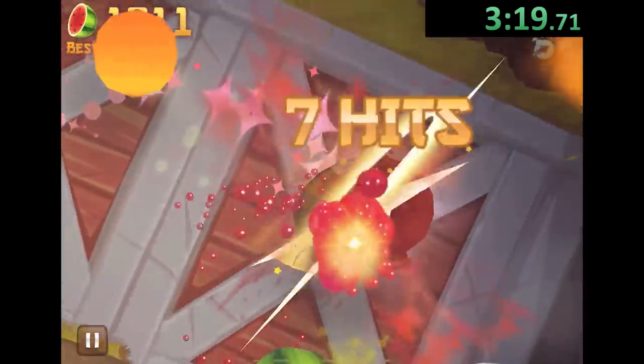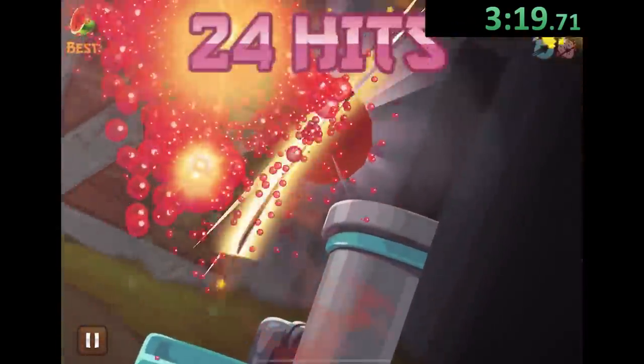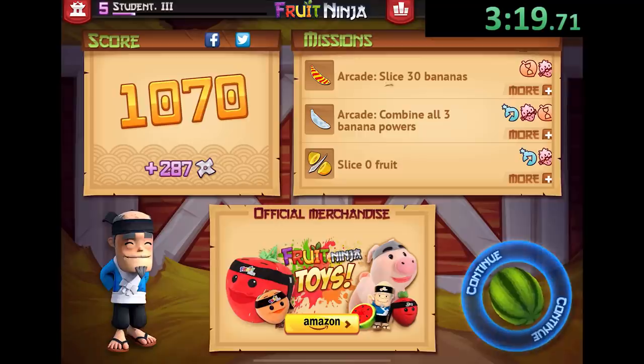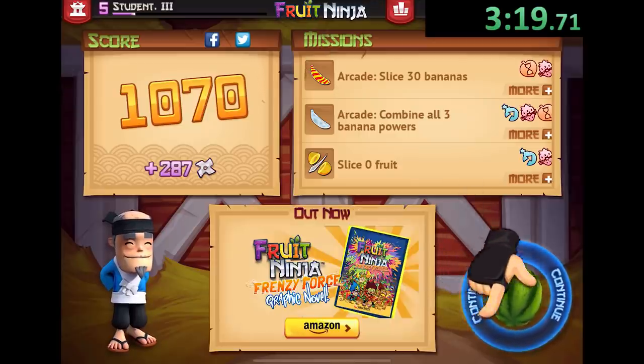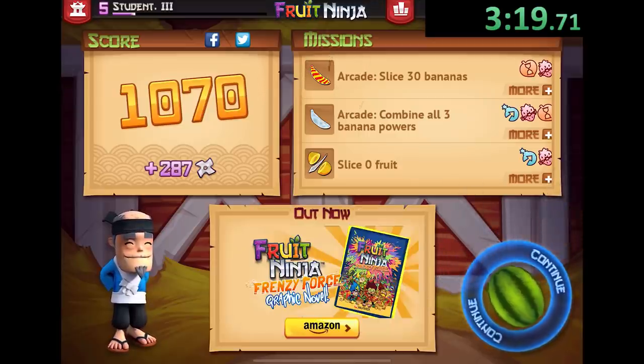That was actually one of the scariest things of my life. And then of course we get a pomegranate right after, which is going to give us a ton of points, but that's going to be our Fruit Ninja speedrun. And since no one's ever done a speedrun before on speedrun.com, this is world record — I'll take it.